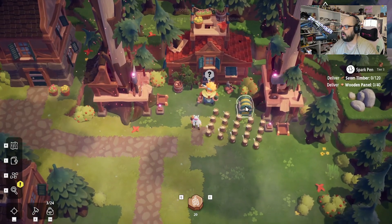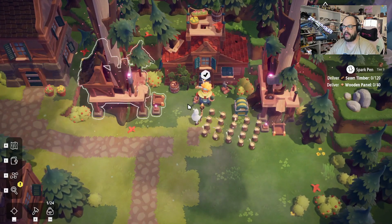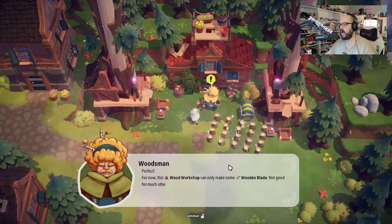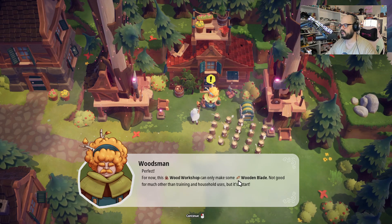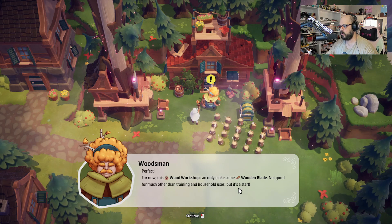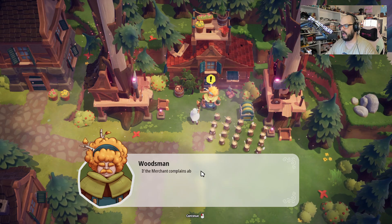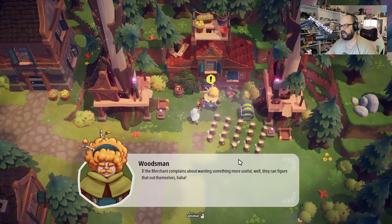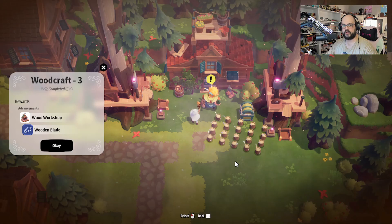Do you have anything I need to do? Yeah, right here — 40 wood panels. Bam bam. Complete. Perfect. 'For now, this wood workshop can only make some wooden blades. Not good for much other than training and household uses, but it's a start. If the merchant complains about wanting something more useful, well, they can figure that out for themselves.' Ha ha — he doesn't really like the merchant either. Good. So now we can make the wooden blades.